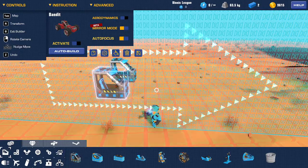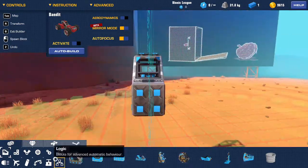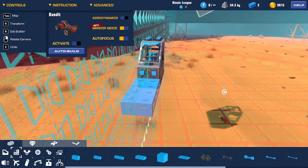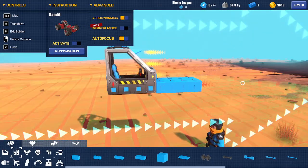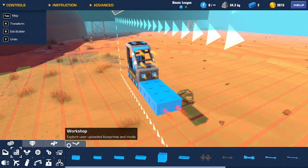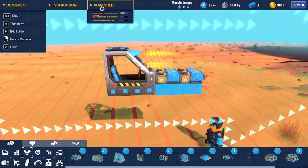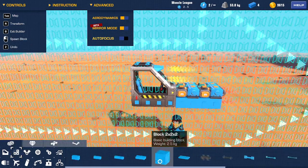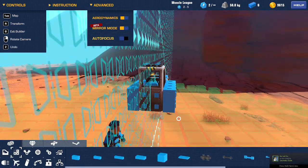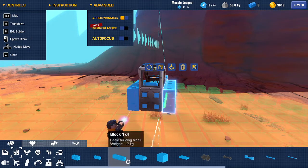Oh my, watch this. I just want one seat. Okay, we're gonna make a two power core vehicle, we're gonna go into mirror mode right now. Now turn off mirror mode — it actually works, that actually works very well.